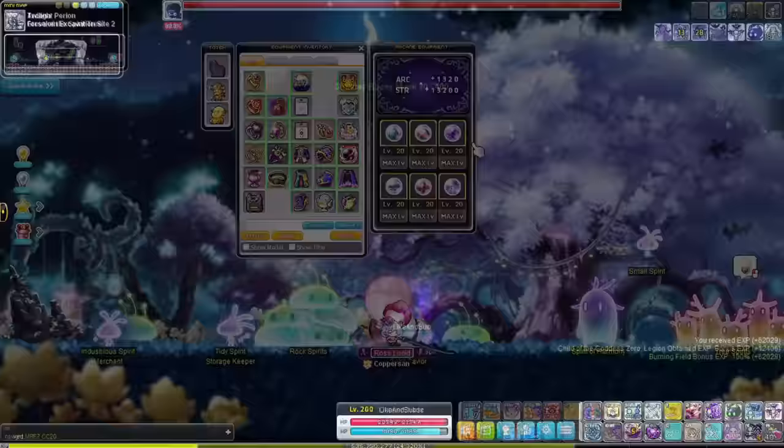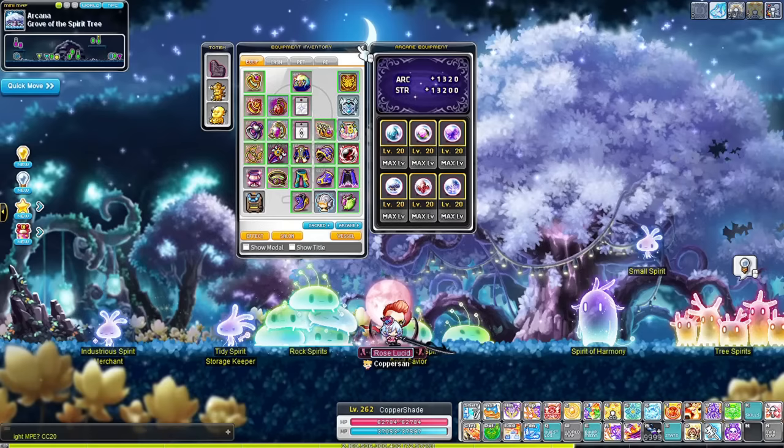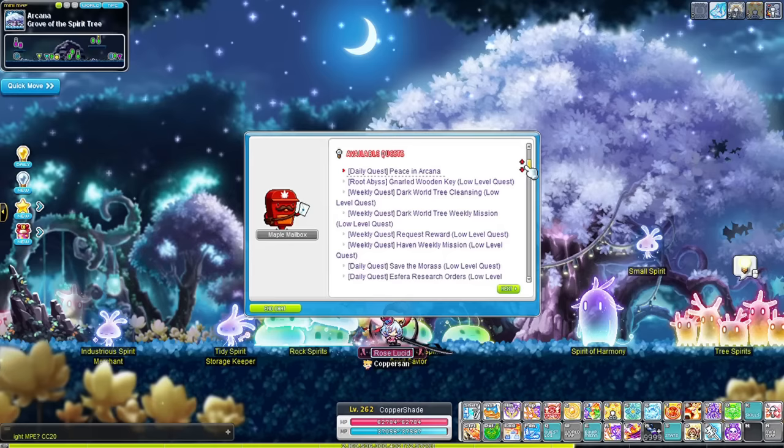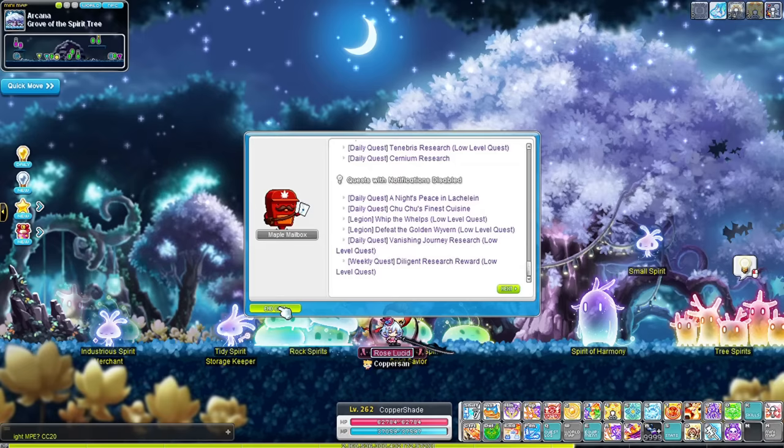Congratulations, you now hit level 200! You can unlock the 5th job advancement and the Arcane River. With the new update there are a lot of changes to daily quest EXP and rewards in this area — the EXP obtained from daily quests got a huge boost and they reward more arcane symbols as well, which are like the starforce of the newer areas. So please do your daily quests in each area for faster leveling. Also, apply some of your hyper stats into arcane force so you'll deal more damage to monsters right away.